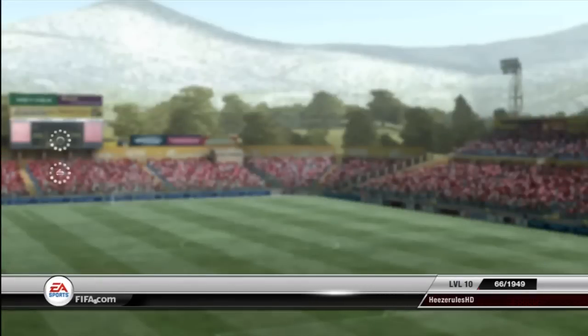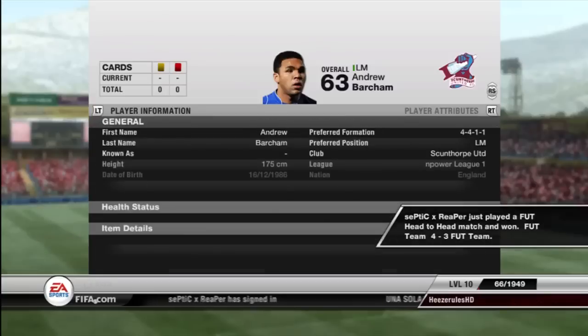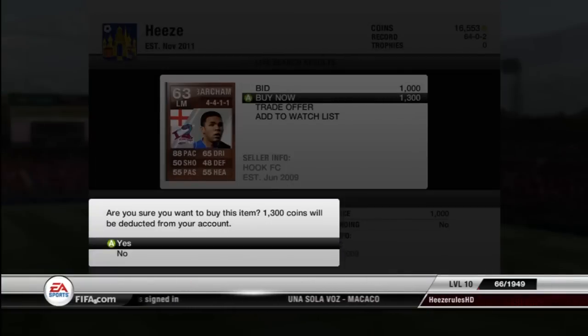Here you can see we're buying Gary Gardner, the awesome center mid from Aston Villa, with a beast left foot. Here we're buying Andrew Barkham, the left mid from Scunthorpe United — 88 pace, 65 dribbling, nothing to complain about.